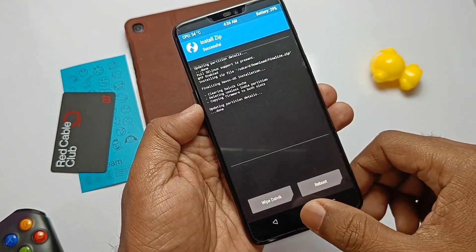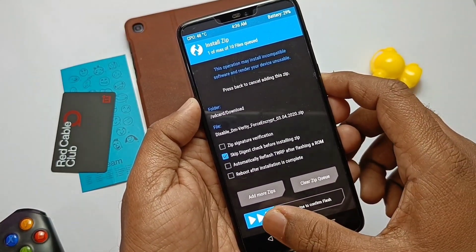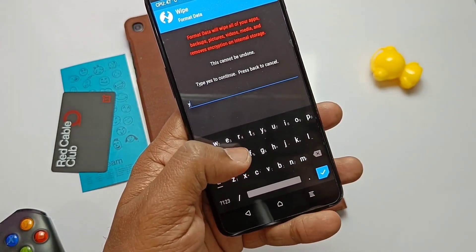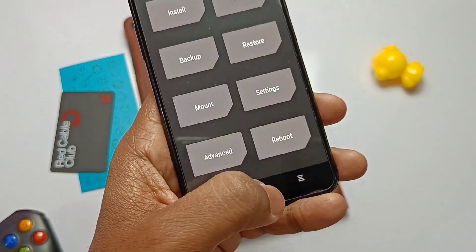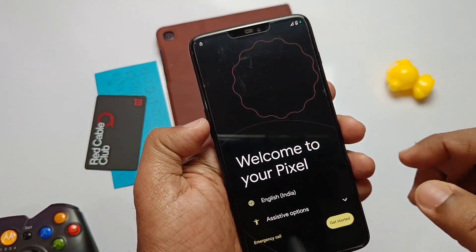Then select the Final Edge zip. After flashing completes, flash the DM Variety zip and all is done. If you are coming from a different ROM, you need to go to Format Data and type yes, otherwise skip this step. Now tap Reboot to System.